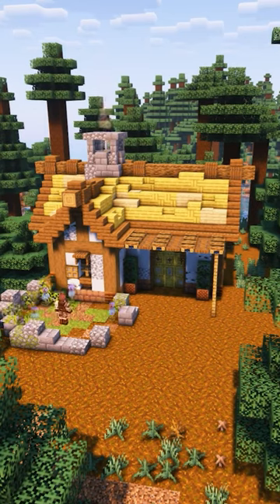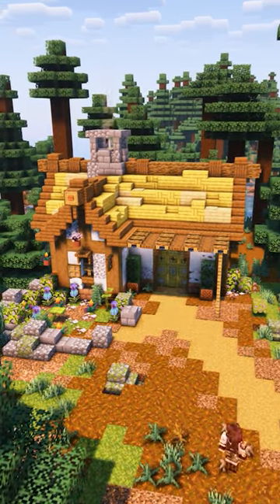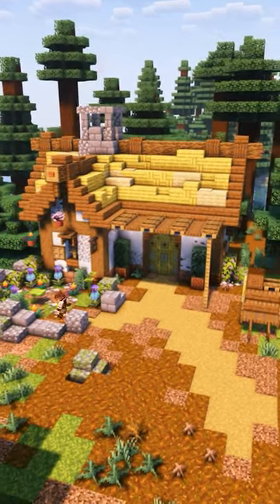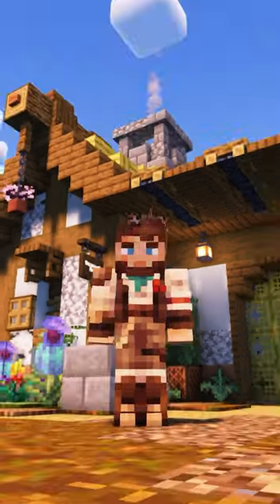I also added a stone chimney, a nice flower patch with all the new flowers, some paths and rocks along the way — and there it is. A nice thatch roof starter house using the brand new bamboo blocks in Minecraft. Let me know if you guys want to see more Minecraft 1.20 starter house ideas.